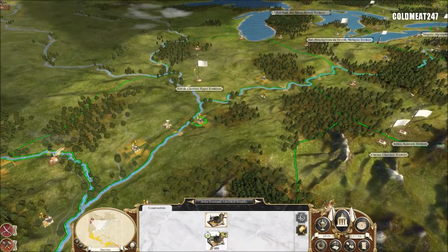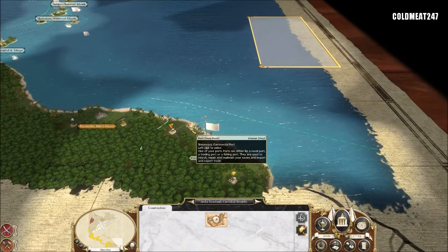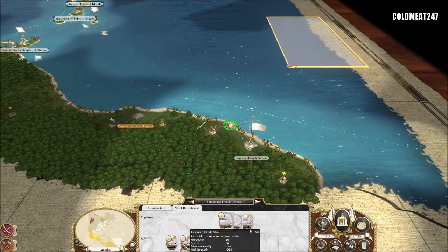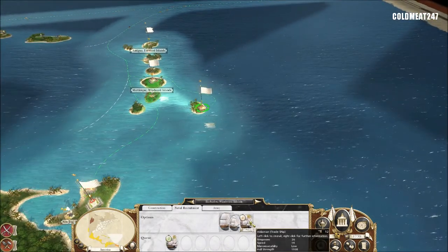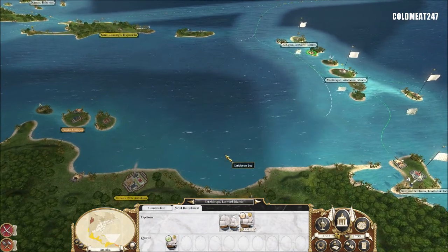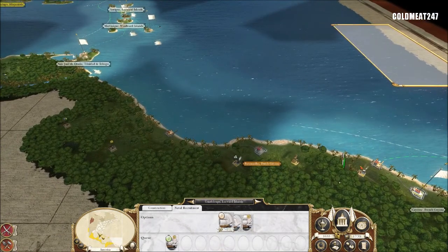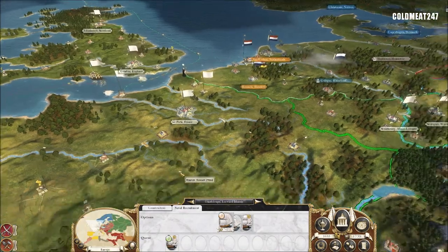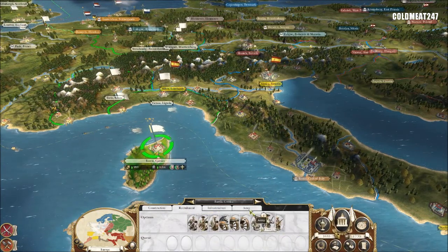I'm upgrading the farms because some of them are not upgraded. I want to keep some money to build trade ships, and this is what we're going to do — our trade ships will be trained here. Naval recruitment — Indian men, that's two turns. We're not doing this fast enough. Let's recruit Indian men everywhere. I'm going to have four ships together and then go south. I might be doing another fleet, but we'll keep 1,600.